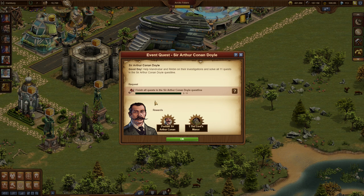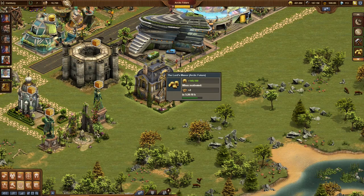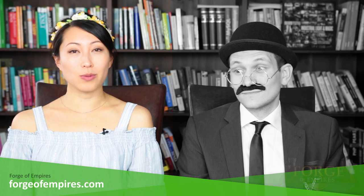And if that's not enough already, look at the marvelous new reward, The Lord's Manor. It's a 4x4 residential building that also gives you two forge points when it's motivated. There are quite a few things going on this month, and that's not all because we're also releasing part 2 of Oceanic Future.